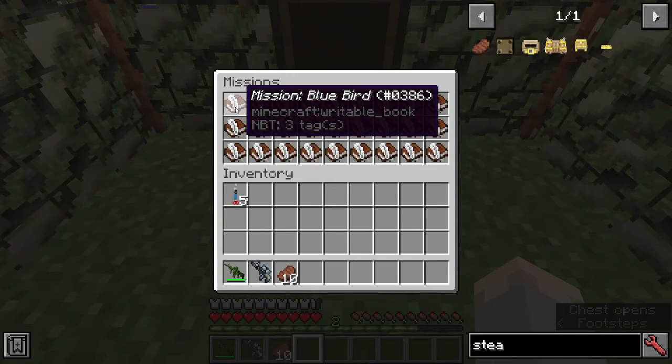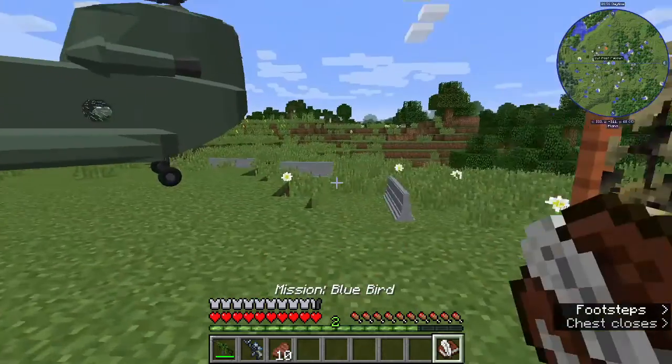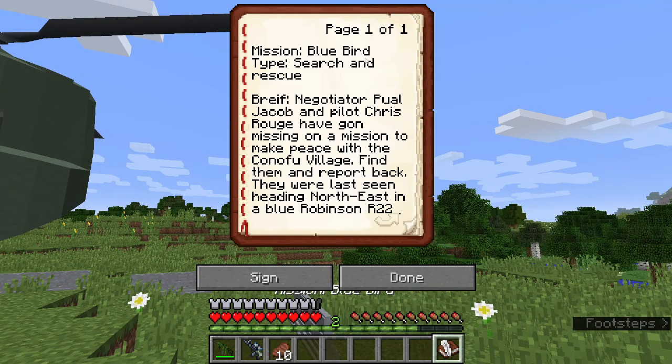We've got Mission Bluebird. Let's see what we have to do here. Mission Bluebird — it's a search and rescue mission. Our brief: Negotiator Paul Jacob and Chris Rogue have gone missing on a mission to make peace with the Conifu village. Find them and report back. They were last seen heading northeast in a blue Robinson R-22.